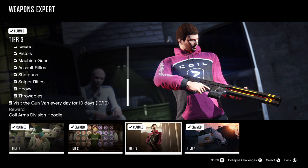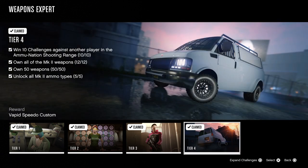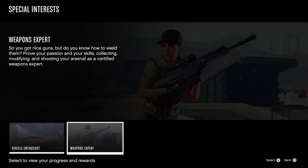I only need to visit the gun van every day for 10 days. And then for Tier 4, it's an extension of the ammunition one — you need to win 10 challenges, so do each of the six weapon types and then just do a further four random ones with your friend. Own all of the Mark II weapons — every Mark II weapon available to be upgraded through a weapons workshop. Own 50 weapons and unlock all Mark II ammo types, which you need to do through your bunker research. And then you can claim the Vapid Speedo Custom.